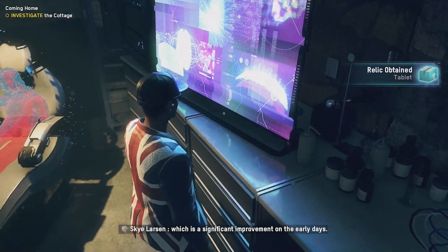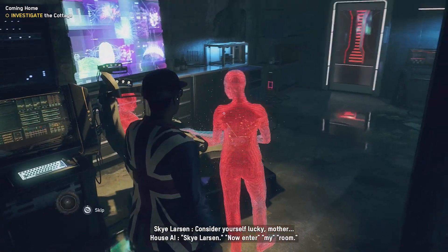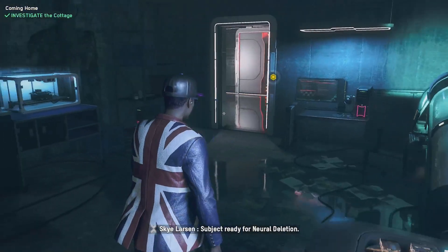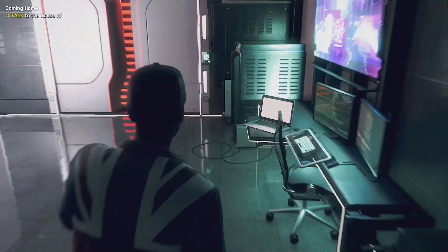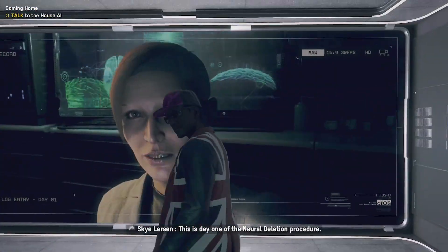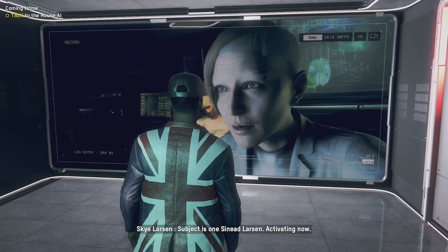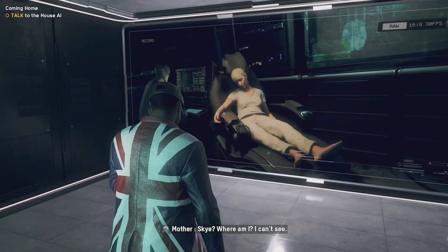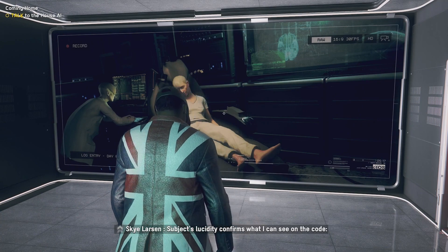Consider yourself — now enter my room. Subject ready for neural deletion. Where were we going? This is day one of the neural deletion procedure. Subject is one: Sinead Larson. Activating now. Skye — where am I? I can't see. Subject's lucidity confirms we're sealing the code. The neural map is intact and fully functioning.